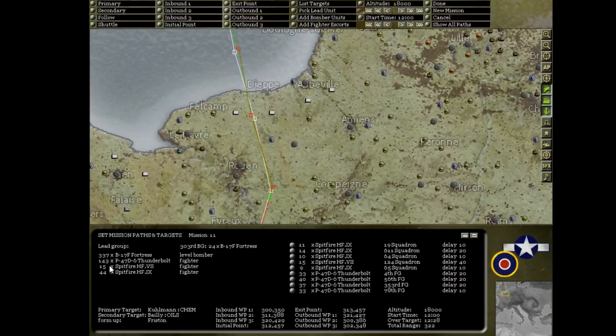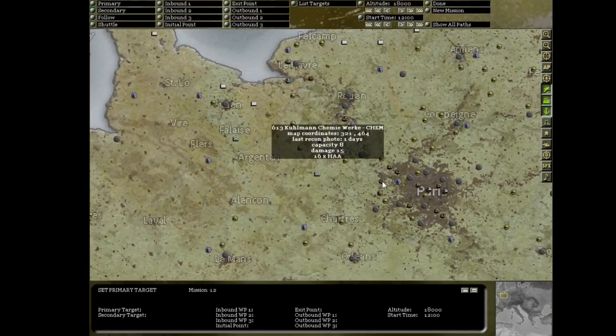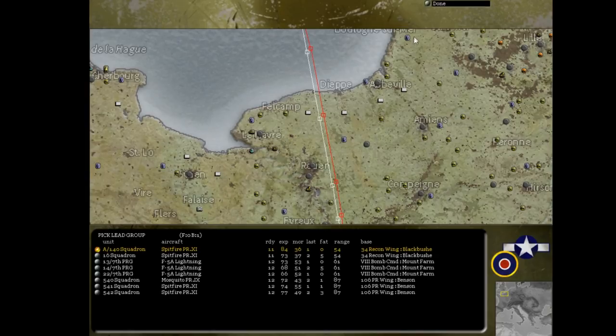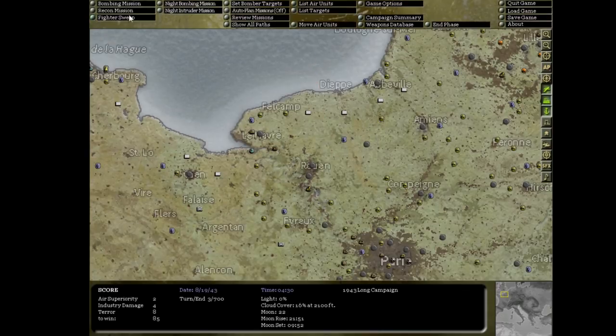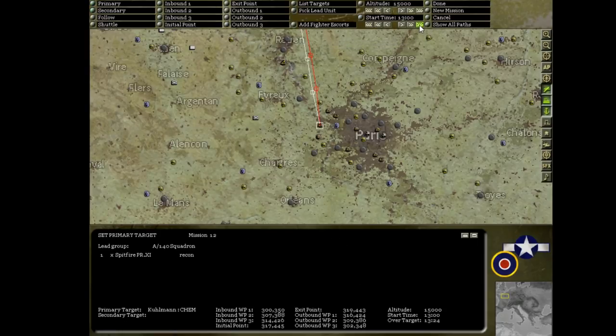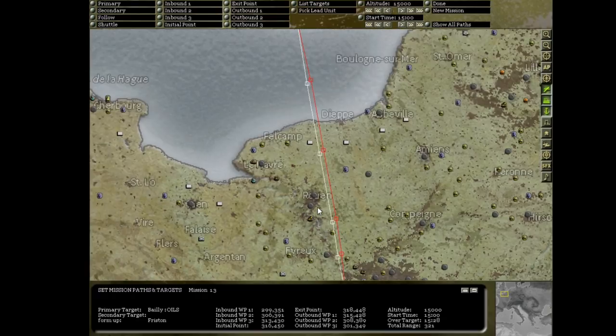We've set up our bombing raid: 44 Spitfire 9s, 15 Spitfire 7s, and 143 Thunderbolts escorting 337 B-17s of the 303rd Bomb Group. The raid takes off at noon, flying at 18,000 feet, with primary target the Kuhlmann ChemWorks and a secondary target set as well. I'd also like to set up recon missions. After the bombing, we'll have a recon aircraft fly over the chemical works at 15:00 hours - three hours after the bombing raid. We'll also send a Spitfire Photo Recon 11 over the oil facility in case we hit the secondary target rather than the primary.